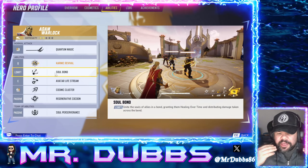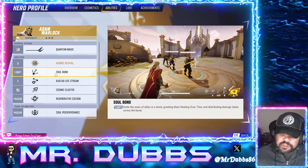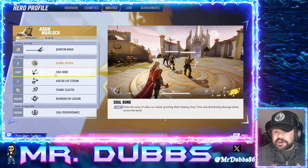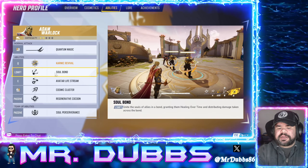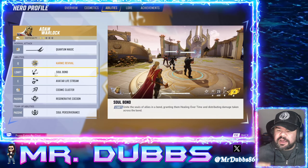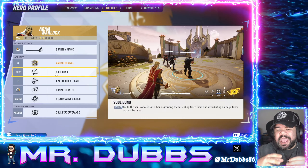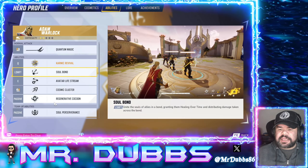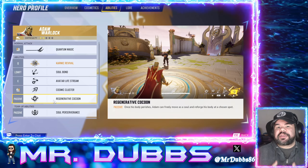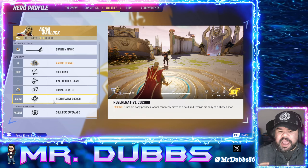Now the Soul Bond is what I was thinking of — this is the Left Shift ability. It unites the souls of allies in a bond, granting them healing over time and distributing the damage taken across the bond. So it splits the damage if one person is taking damage, meaning they lose health slower because it's being split between two characters, and it also gives them healing over time, which is incredibly powerful. This is why I think he's going to be one of, if not the strongest healer in the beta.